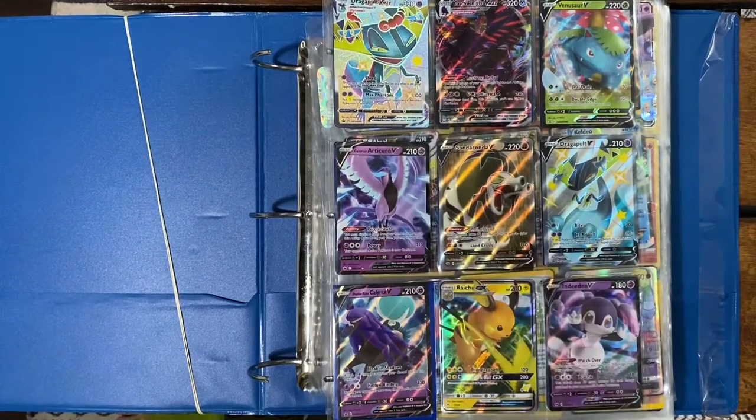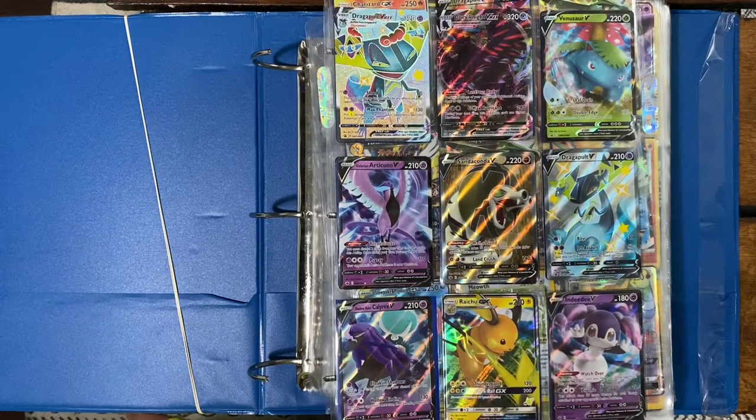We got Shiny Drapion VMAX, we got Corviknight VMAX, we got Venusaur V, Galarian Articuno V, Sandaconda V, and we got Drapion V Shiny. Then we got Shadow Rider Calyrex V.